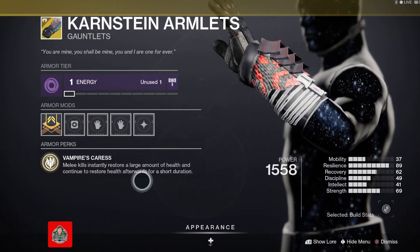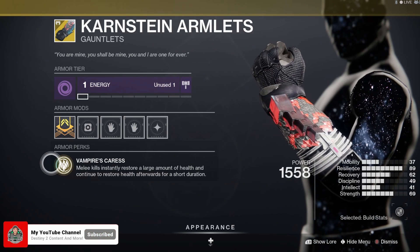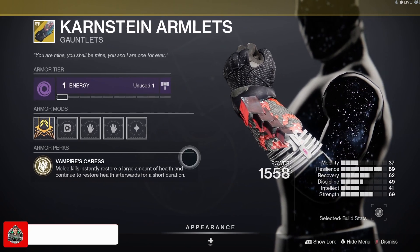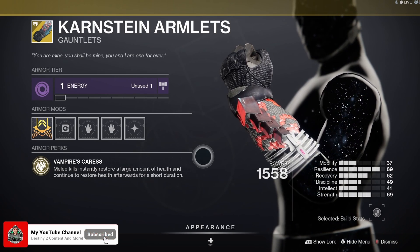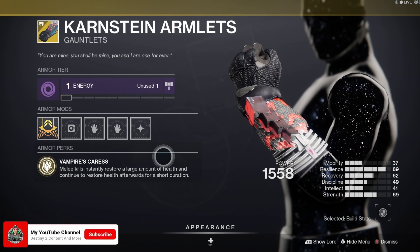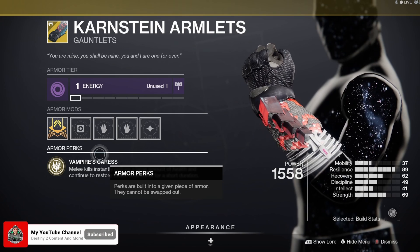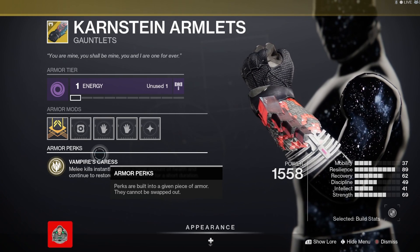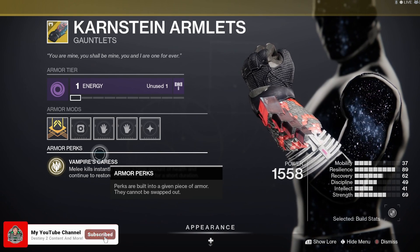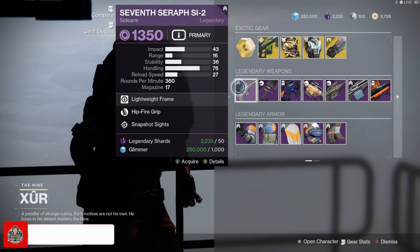Taking a look at Karnstein Armlets — the main perk is Vampire's Caress: melee kills instantly restore a large amount of health and continue to restore health for a short duration afterwards. Working with the Solar 3.0 build, warlocks also have a health regen perk, so this will probably proc very well with that to keep you a little more alive. If you've tried the new dungeon, keeping alive from those snipers with all the ads is definitely a challenge, so I can see why Bungie threw this in.